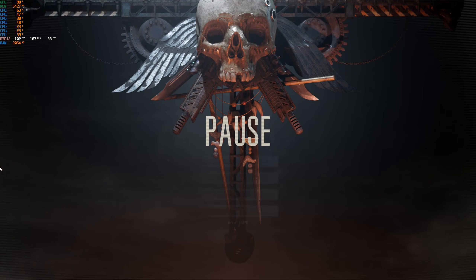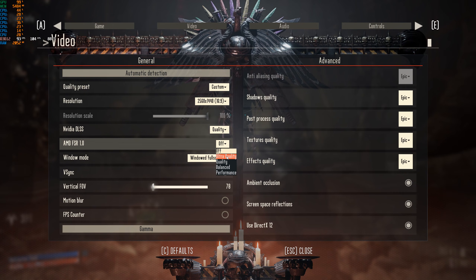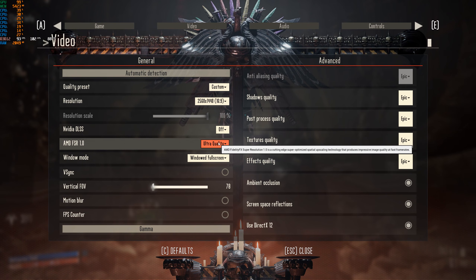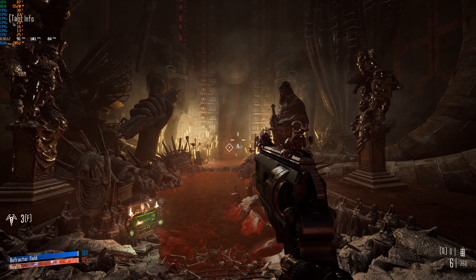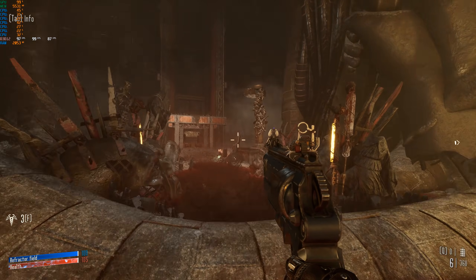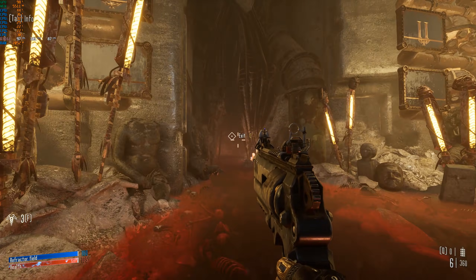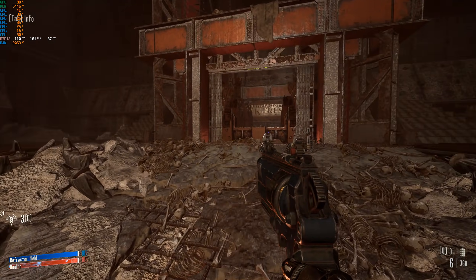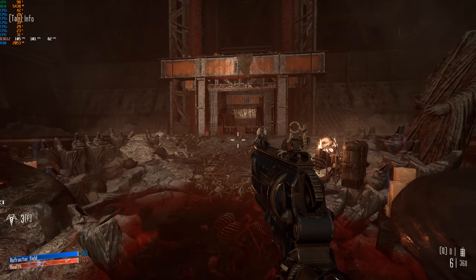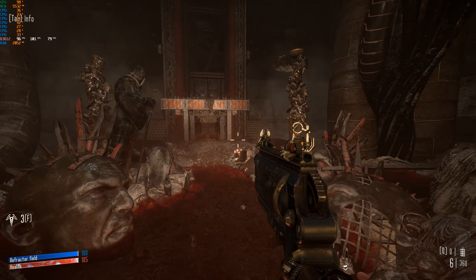Let's see what FSR can do. We're going to go options, video, AMD's FSR on ultra quality. Notice this turns DLSS off — I couldn't make both work at the same time. We're now at around 100 frames per second — 101. Performance-wise, they're very, very close, although I'm seeing a very slight advantage, just a couple percentage points, in favor of DLSS. Interestingly, someone else's video doing this at 4K showed a slight advantage to AMD.